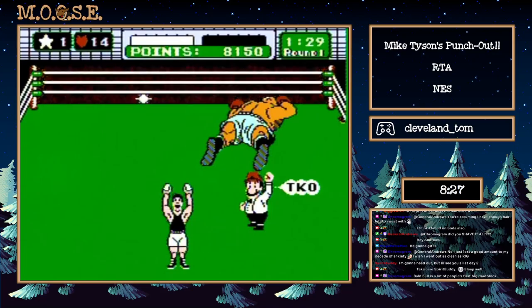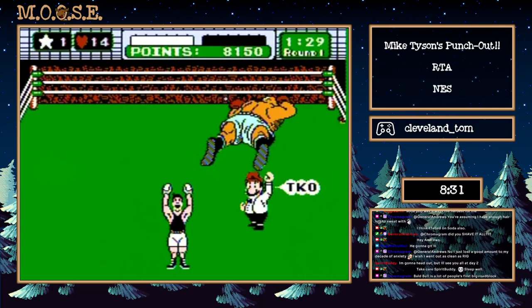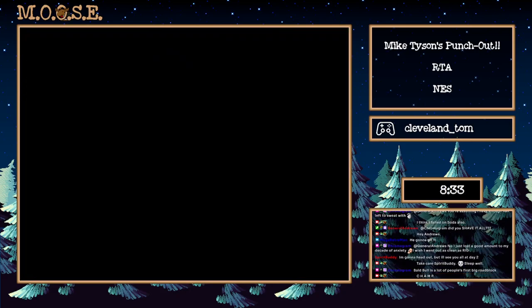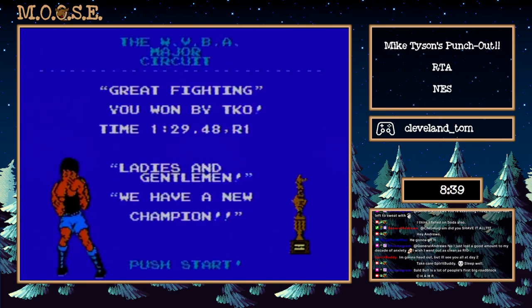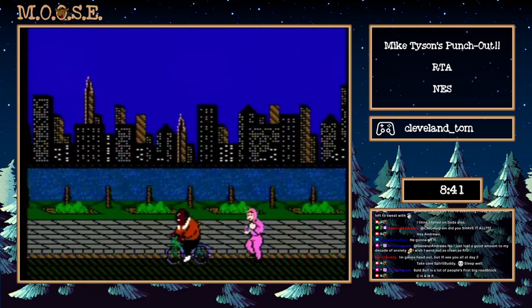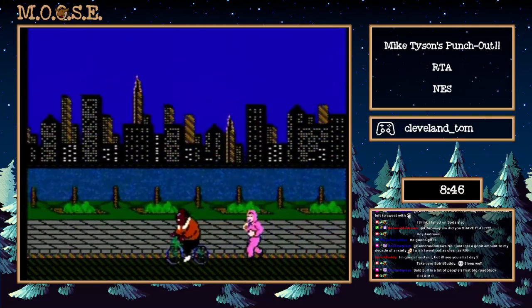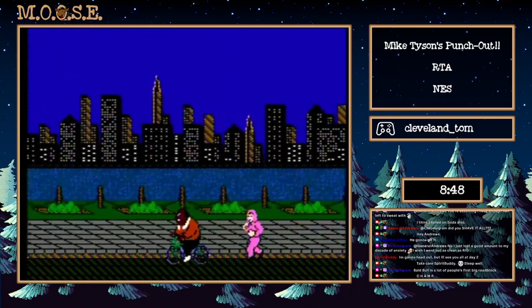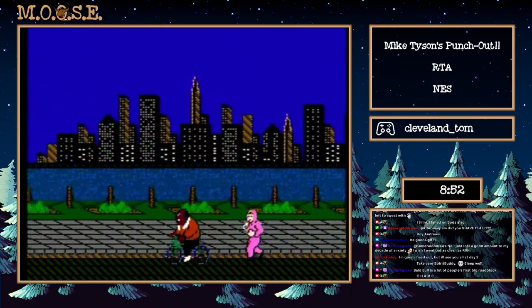You didn't think you'd witness so much greatness in eight minutes and thirty-something seconds, did you? But here it is. Now we move on to real hard fights, real challenges — the world circuit. We're moving out of our small town, running at night now. We're pretty tough so we're not worried about being attacked, wearing a pink tracksuit but we don't care, we're just feeling ourselves right now.